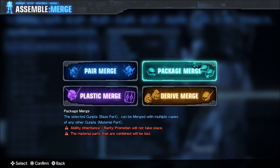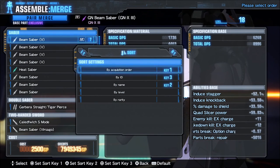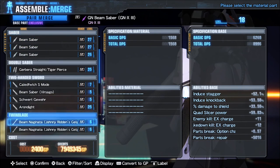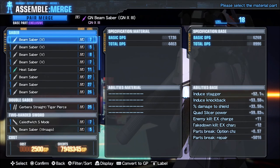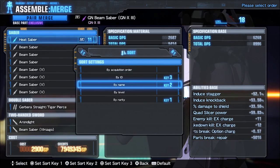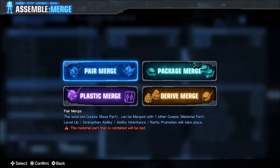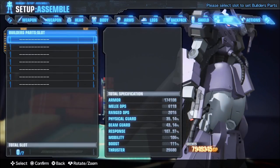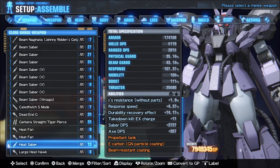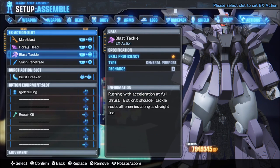To make sifting through pair merge easier I do rarity first, then by name, then by ID. So all my green parts go to the top. Unfortunately this sort order doesn't affect the merge screen, so you're going to have to go into the pair merge screen, press triangle on that screen, and do exactly the same. It will rearrange the list and it always displays the higher rarity items at the top.